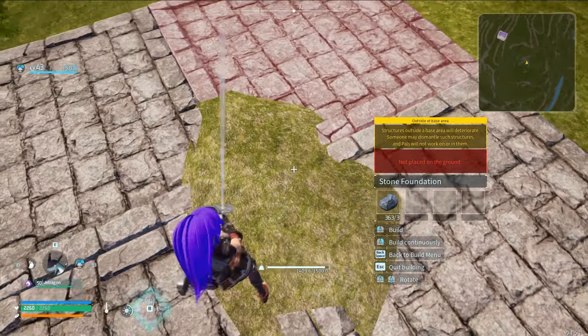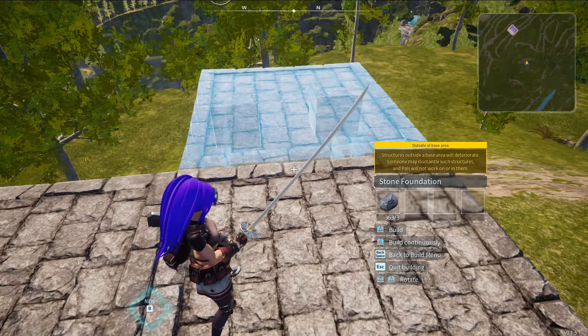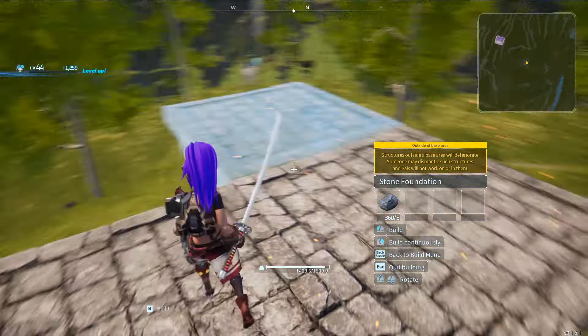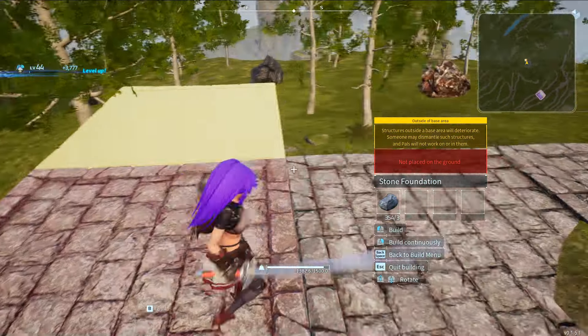Having this poke through a little bit means the foundations are going to be just a little bit lower overall, and that means you're going to be able to maximize the amount of floor space you've got with this first section.